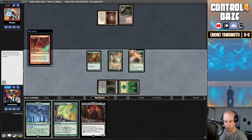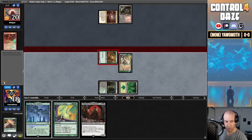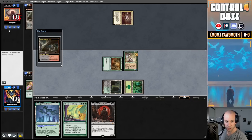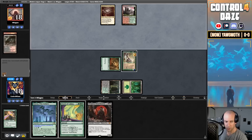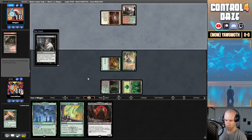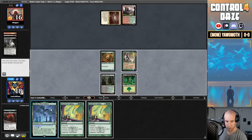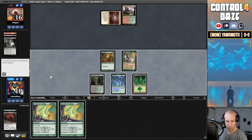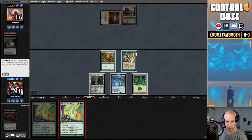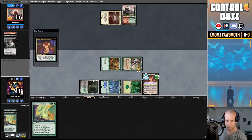Opponent goes to 19, fetches a Stomping Ground. Opponent Thoughtseizes us — I was not expecting that. We don't have a second black mana so there's an argument to go for the Yawgmoth instead. They just passed the turn — they are short on resources here. We rip a second Chord of Calling, pretty solid. From here I think we just get ourselves a Grist, and then next turn we'll get ourselves a Yawgmoth. Looking pretty good right now. Opponent pulls their third land — this confirms we are playing against Creativity. They're showing us Jund colors, so they might not even have counter magic in the deck.